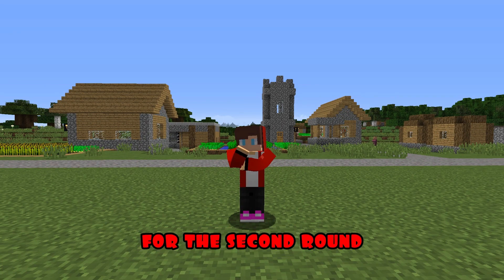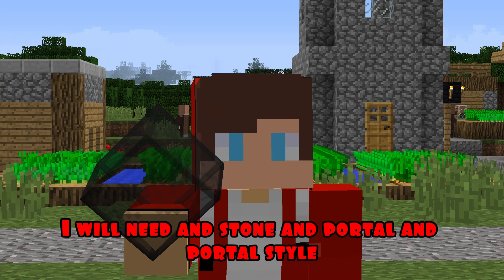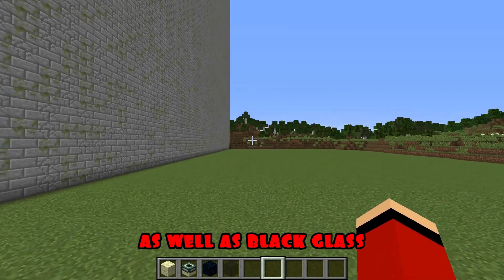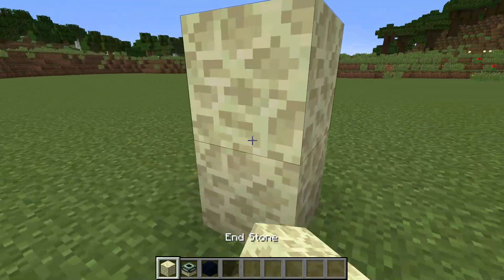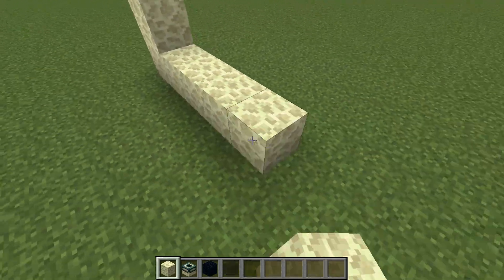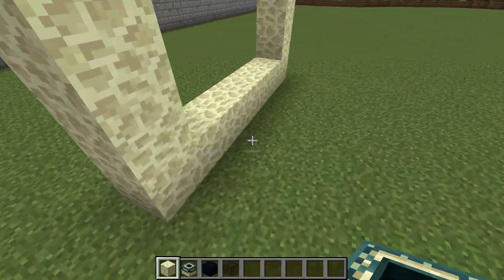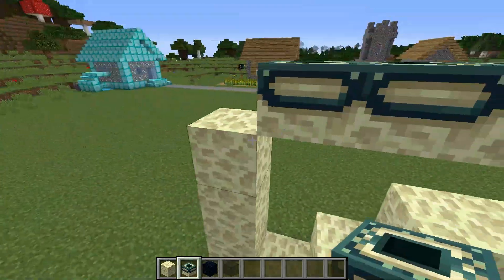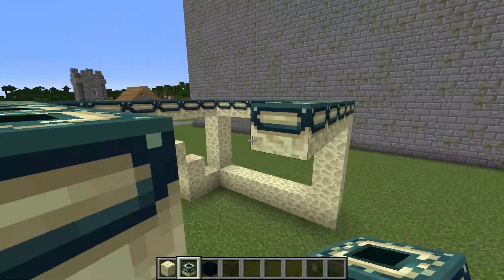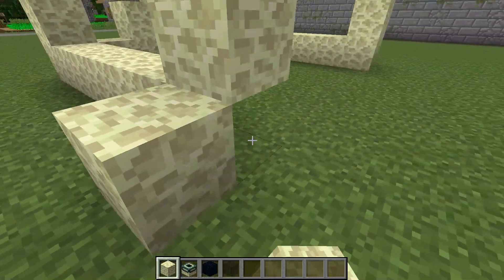Round two. For the second round I will need end stone, end portal, end portal style, as well as black glass. I'm starting construction. I'm building a framework and I put the end portal right on top. I'm building a structure like this. I'm doing great!